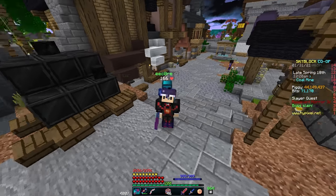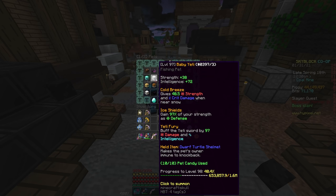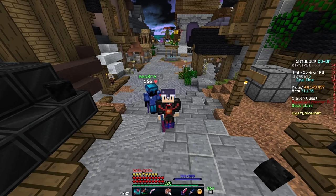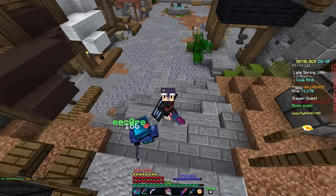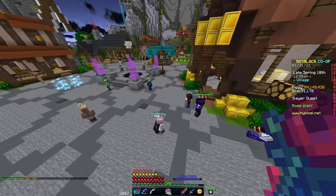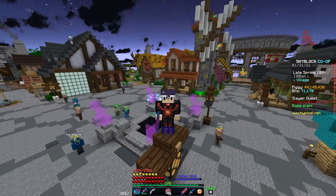Are you dying a lot in dungeons? Does everything just absolutely destroy you? Pick yourself up a Baby Yeti Pet, as it will give you one defense for every single strength you have at level 100. This pet is super good for tanking. Check this out — if I have all of my strength stuff, right now I currently have 864 defense. But if I go ahead and slap on the Baby Yeti Pet, we shoot up to 2600 defense. Isn't that just absolutely unbelievable? You're basically invincible with this pet if you have a Flower of Truth, which is why I so strongly recommend pairing these two if you're having a hard time surviving in Skyblock.